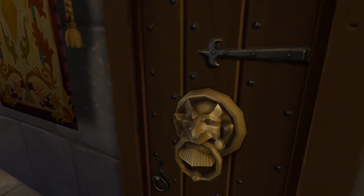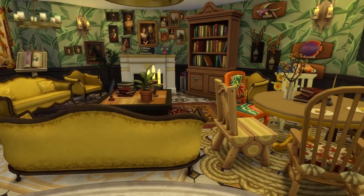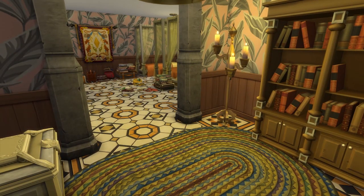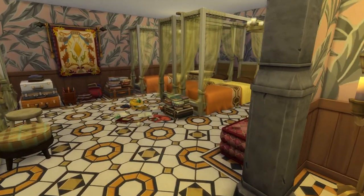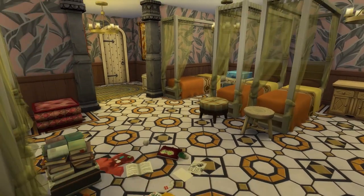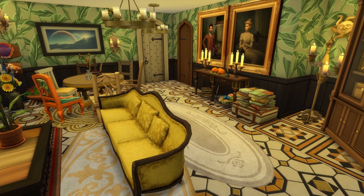Then we enter Hufflepuff's common room. I read somewhere that their common room would have a lot of greenery and flowers, so I thought this wallpaper from the free update would be perfect. I used bright yellow, bright orange and all that, because it was just so cute.